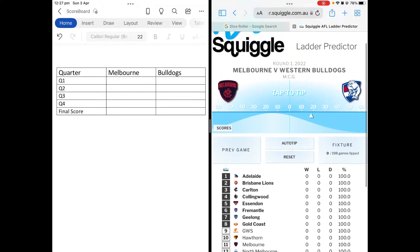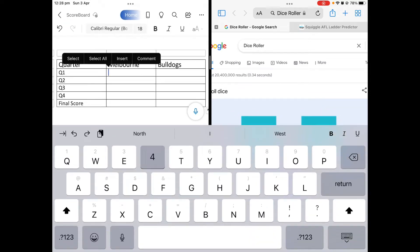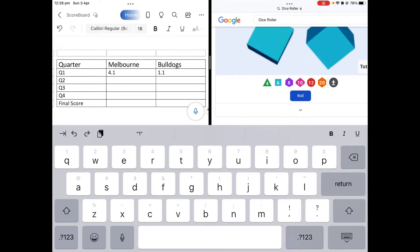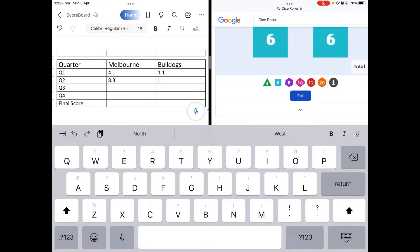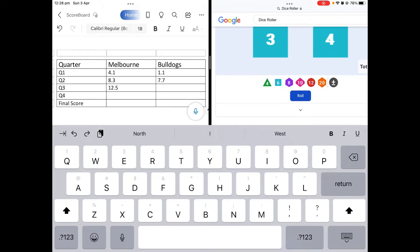So you haven't done anything on this, so this would be a test run. You'd get two dice and say four goals one — you put that here. Then you roll it again for Bulldogs and I got one again for Melbourne. So that's eight goals three. Then Bulldogs six, making it seven goals seven for Melbourne, then twelve goals five for Bulldogs, ten goals eleven.